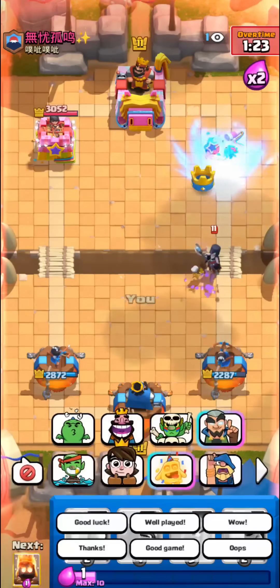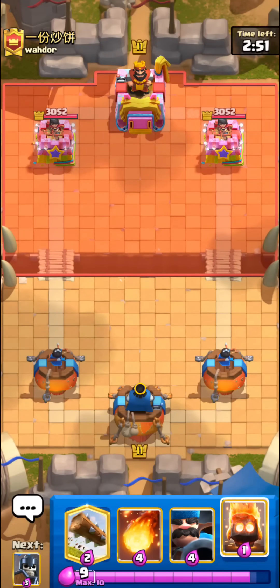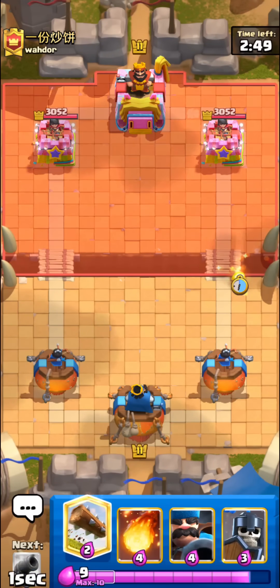Going with dart goblin at the river — was hoping for a slow reaction time, and looks like he did react slowly. That will be a good game and I'm gonna give this deck a solid eight out of ten.